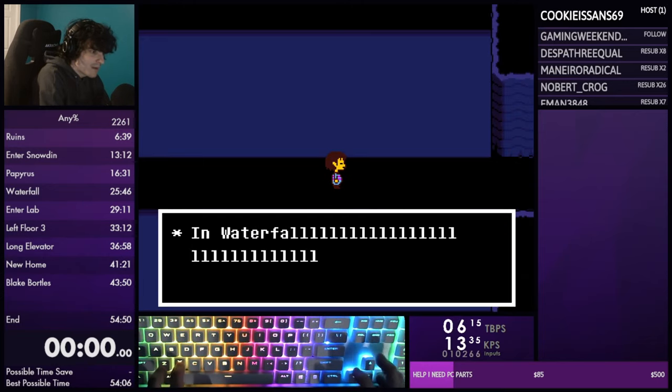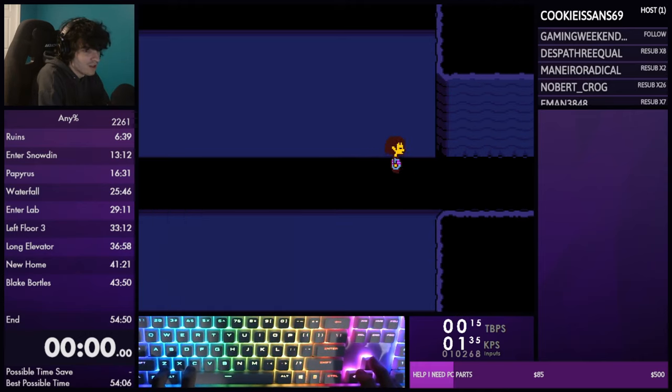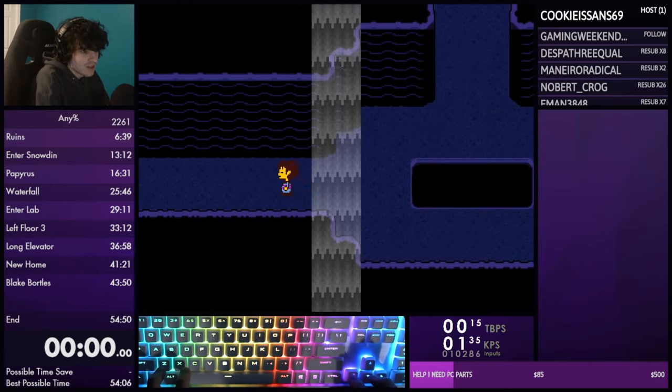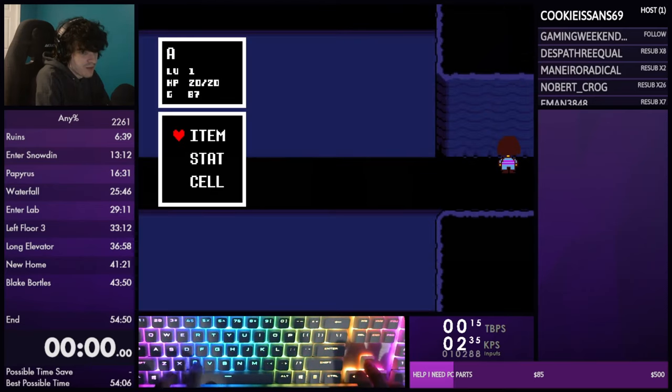After getting past the waterfall text box, do a wrong warp. The wrong warp pixel is right here - I like to line up the right side of Frisk with the wall's wavy pattern line. You can also just enter the next room and walk back and you'll already be lined up. Do a wrong warp here and it'll take you pretty decently into the room - that's a pretty big time save.